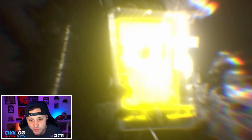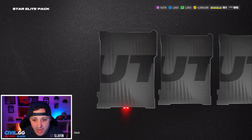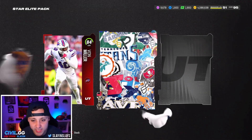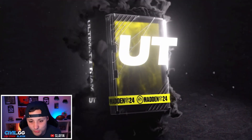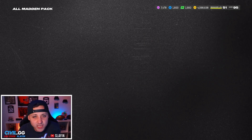We get a Star Elite pack — I actually like these, these might be okay. 84-plus. 84 Von Miller, we get an AKA though. Could be nice — 80 Leonard Williams and we get a Team of the Week 79. We're getting literally the bare minimum out of everything, which is just nuts. Come on, help me out! We get All Madden — give me an 88, a 91, something!